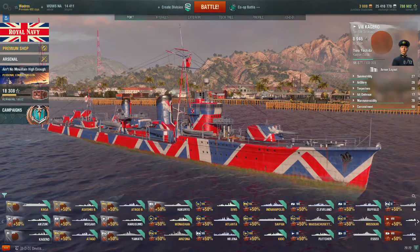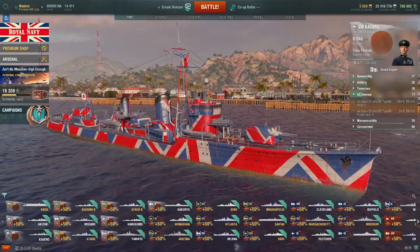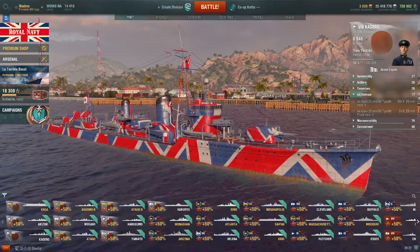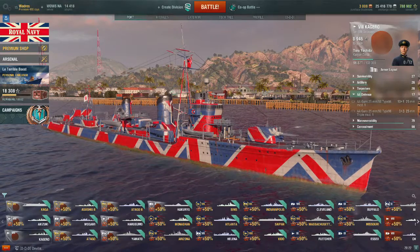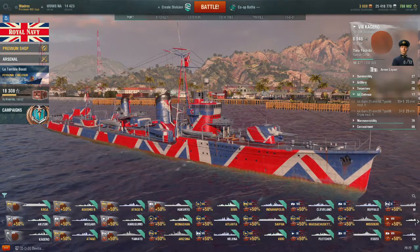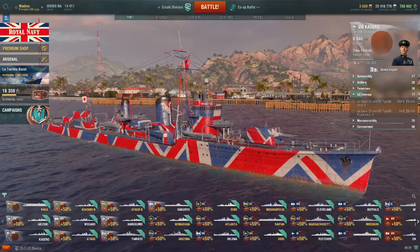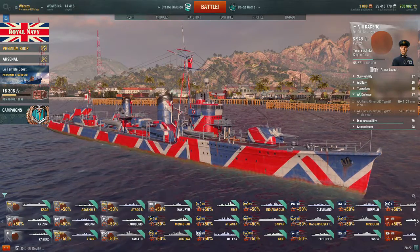As far as her AA defenses, she's not stellar, but she does at least have something — an AA rating of 17. This is good for maybe knocking one Tier VI plane out of the sky before you get hit by bombs or whatever. Any single spotter or fighter plane just hanging over your ship, it's enough to at least knock them out of the way, but it's going to take some time doing it.